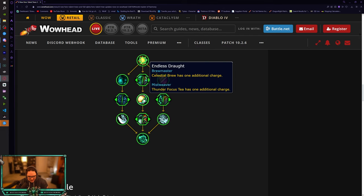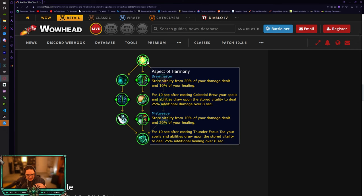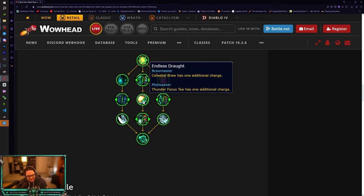Thunder Focus Tea has one additional charge - that's crazy! That means Thunder Focus Tea could have up to four or five charges if you play Tea of Serenity with the other talent. You'll be able to have four to five empowered spells. You can use your no-mana Vivifies while Thunder Focus Tea is active, keep building up stored vitality, and it costs no mana. This actually makes the heal from Purified Spirit bigger - these talents are better than I initially thought.